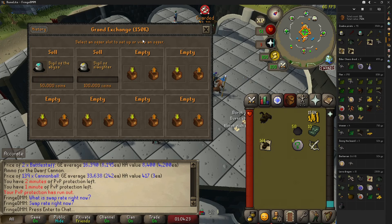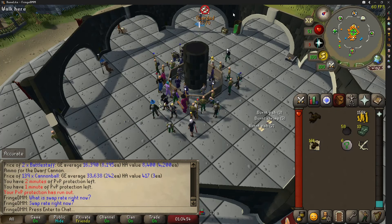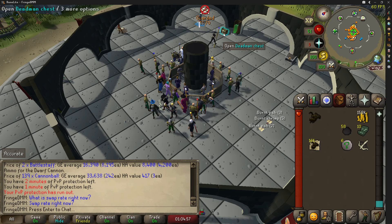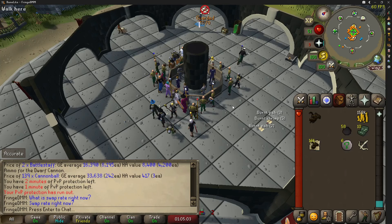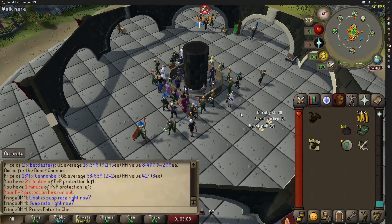We were also lucky enough to get a zombie pirate key, but we only got five blighted super restorers out of that, which is worth practically nothing. Let me know what you guys have been doing day one and how much money you've made. I'm not going to be swapping this over — I've got plans to use it on my main here in Deadman mode.